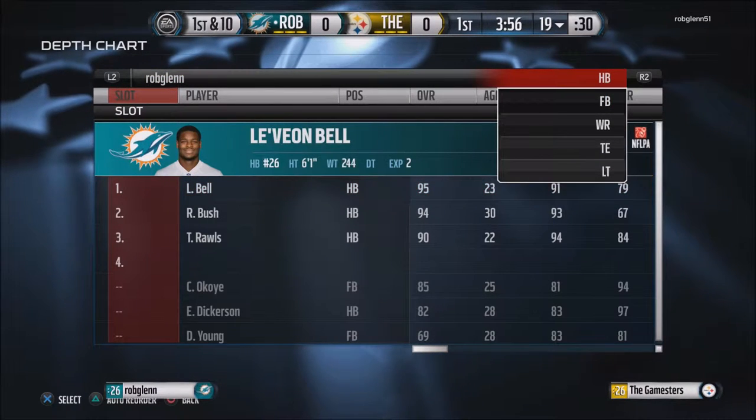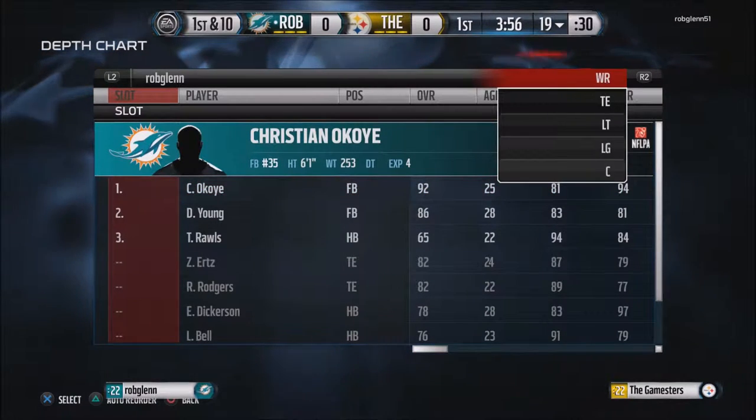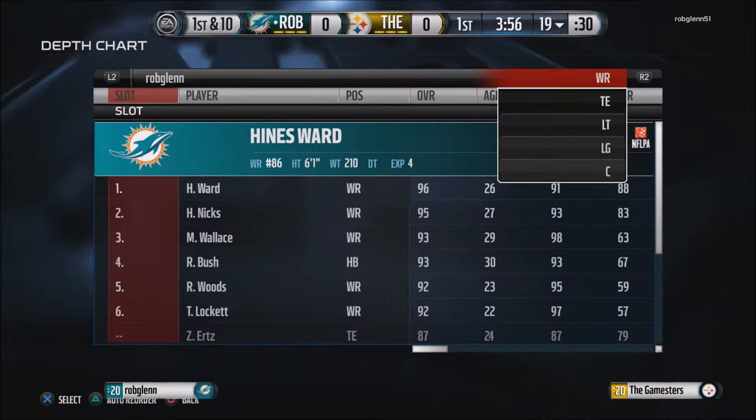You can see the opponent has the 96 Jameis Winston, 95 Le'Veon Bell, 92 Christian N'Koye. He has playmakers everywhere.